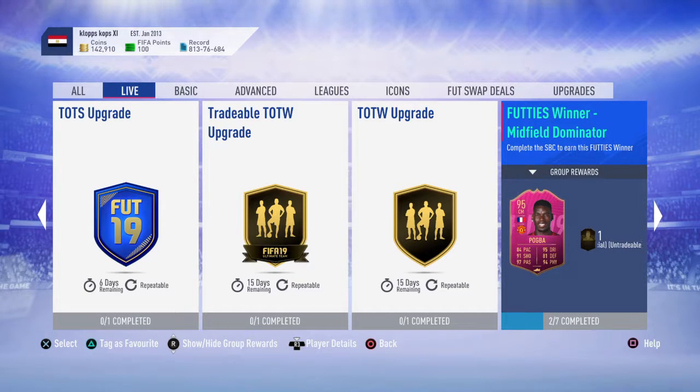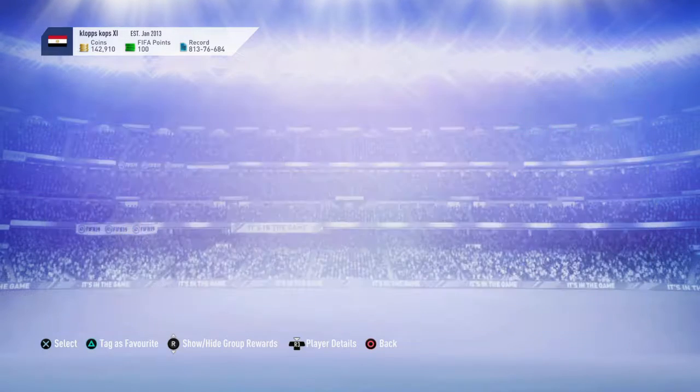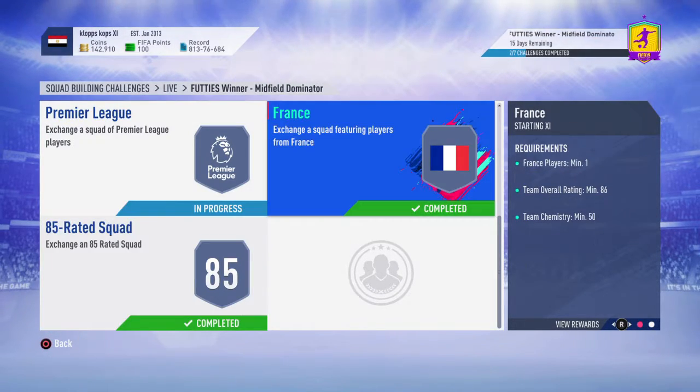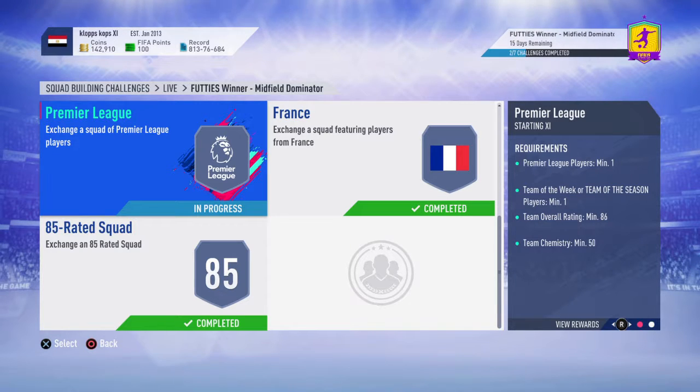Welcome back to another FIFA 19 Ultimate Team SBC video. Today I'm going to be showing you how to do the Futties 95-rated Pogba SBC. As you can see, I've already done the first two — the 85 and 86-rated ones — so this one is going to be the Premier League segment.